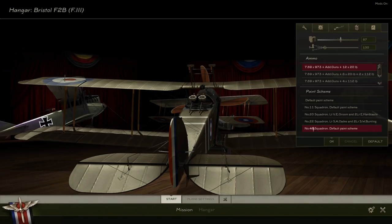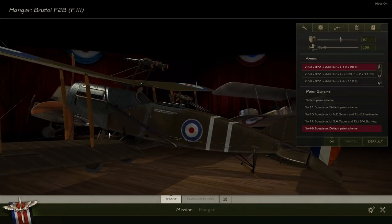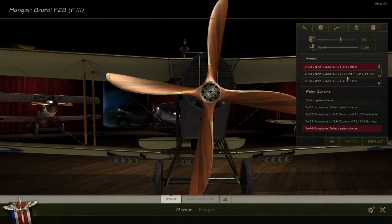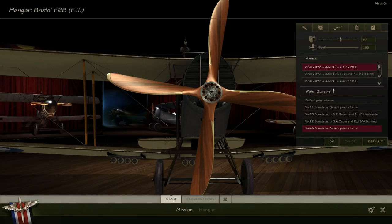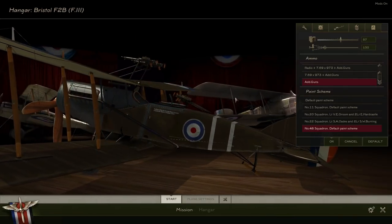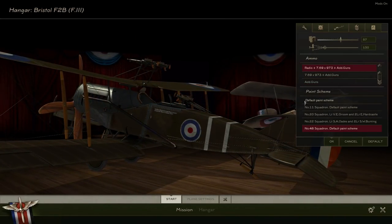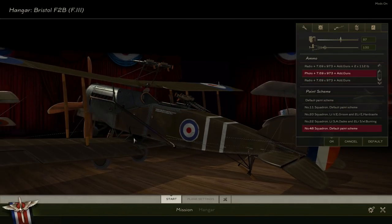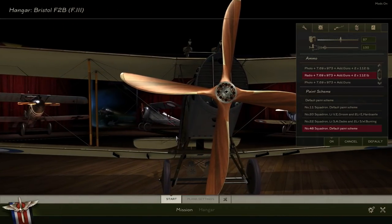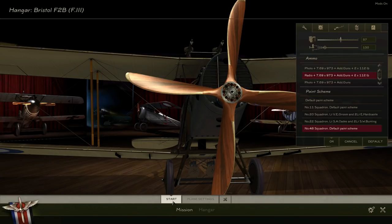Back in the hangar — I don't think we necessarily need the full bomb load since we're on an offensive patrol. We'll carry just two small bombs and drop them if we need to get into a dogfight. Right, let's give this baby a whirl — first time flying this, so I'm quite excited.